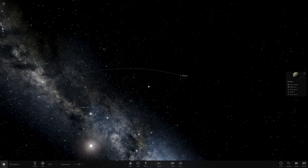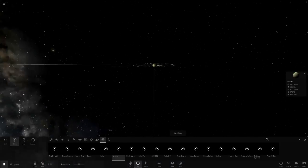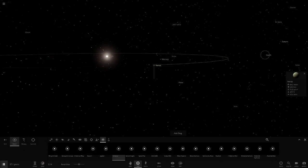Now we're going to head to Venus and do the same - get the rings of Uranus and add two sets of rings. There we go, you can see it around Venus looking pretty cool.